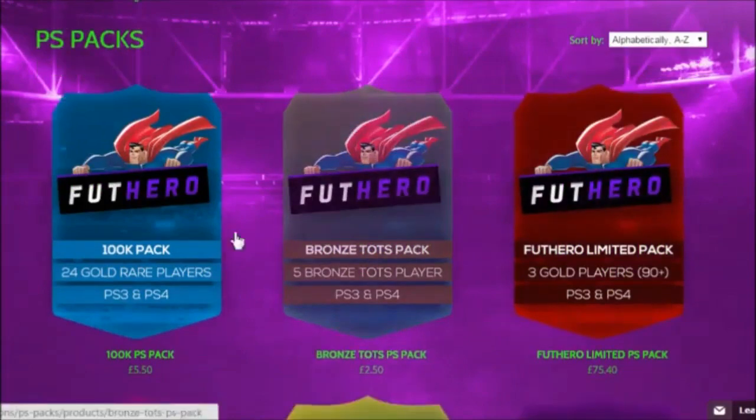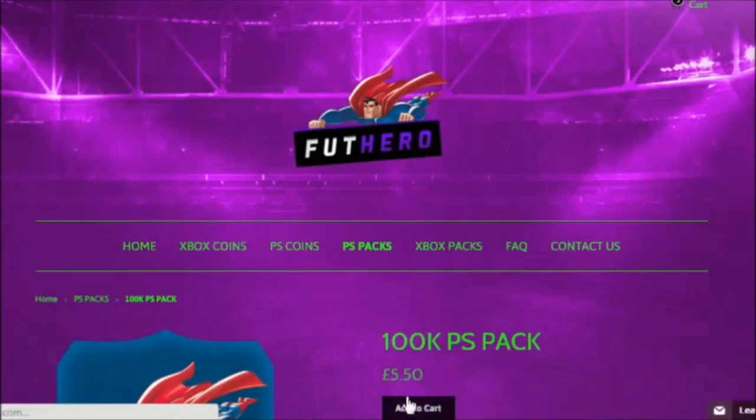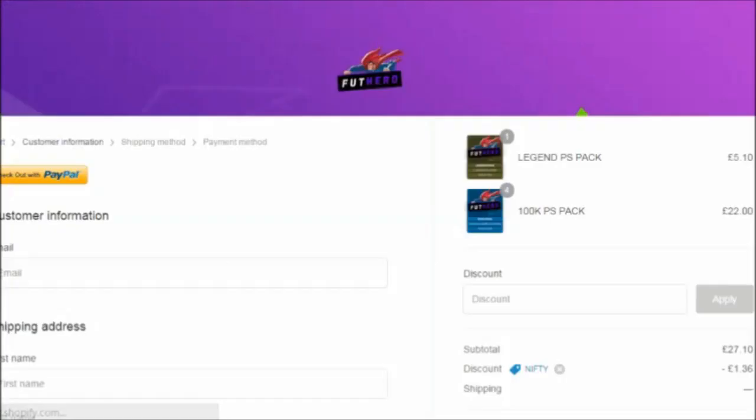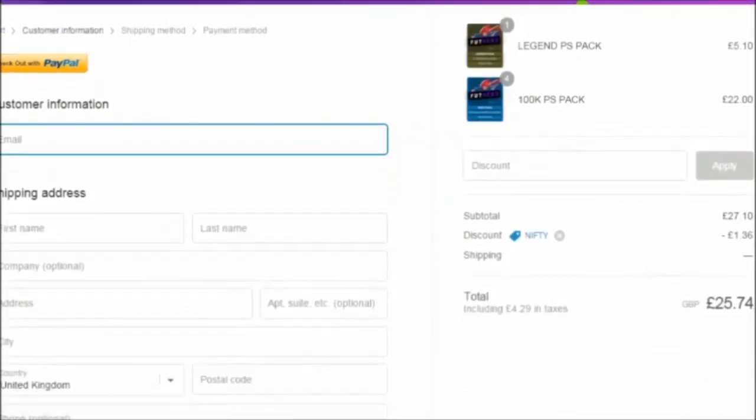To add them to your cart, just click on the pack and it will take you to the screen, then just select Add to Cart. If you want to order more than one of that pack, make sure to change the quantity to however many you want to buy and click Update — if you don't click Update, it won't change the quantity and you will just order one. Then just click Checkout, and it will take you to a page where you can get money off. Just put NIFTY in the discount bit and you will get yourself a cheeky 5% off.